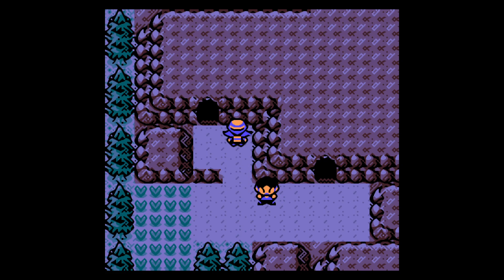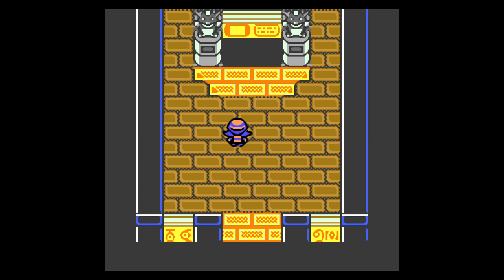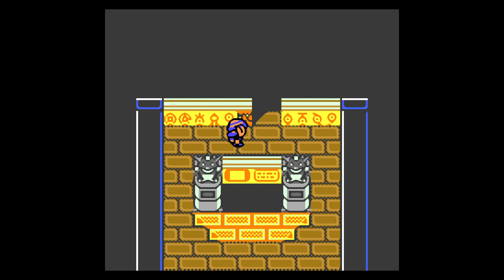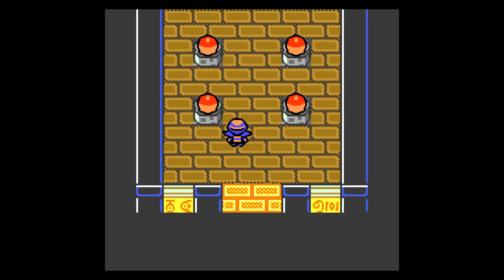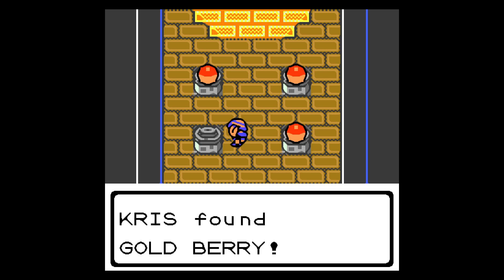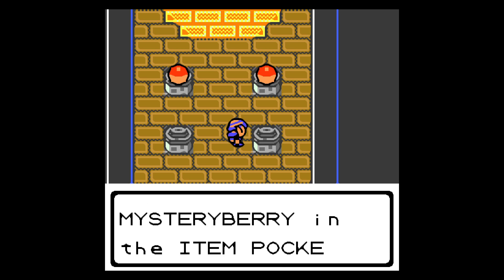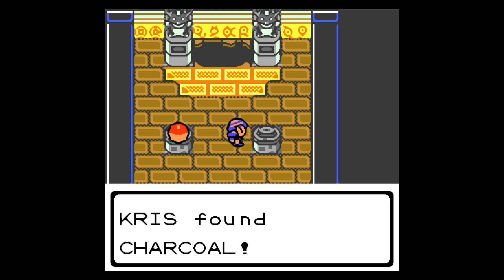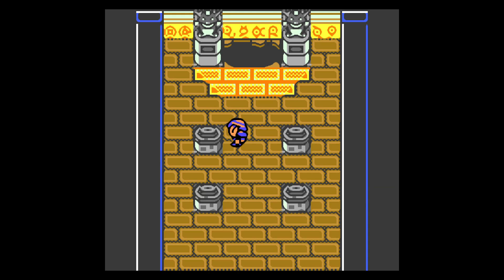Coming out of Union Cave where you don't need the Strength boulder. Back here on the wall it says Ho-Oh on it, so if you have Ho-Oh in the first slot of your party it'll open as soon as you enter the room. In the remakes, instead of needing it in front, it just has to be in your party. You get a Gold Berry, Mystery Berry, Charcoal, and a Revival Herb — kind of lame.